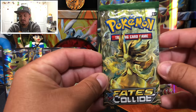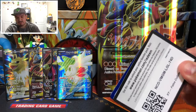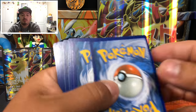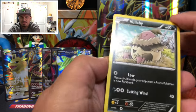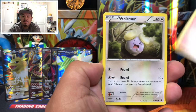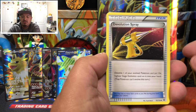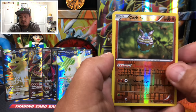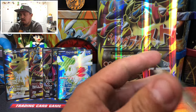Onto Fates Collide — here's the code card, let me know in the comments what you guys pull. We open to Fennekin, Whismur, Minccino, Gothita, another Minccino, Devolution Spray, Carvanha as a reverse holo rare, and Mr. Mime as the rare non-holographic card.